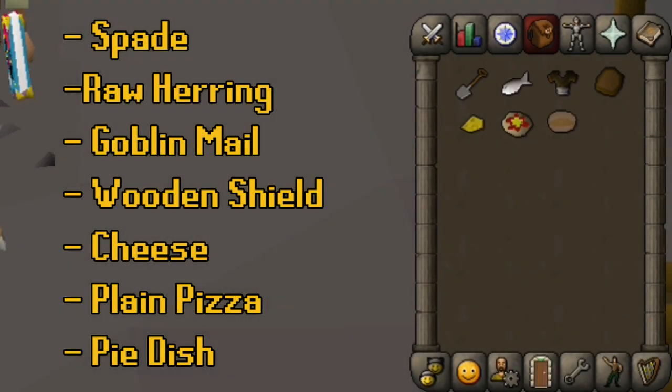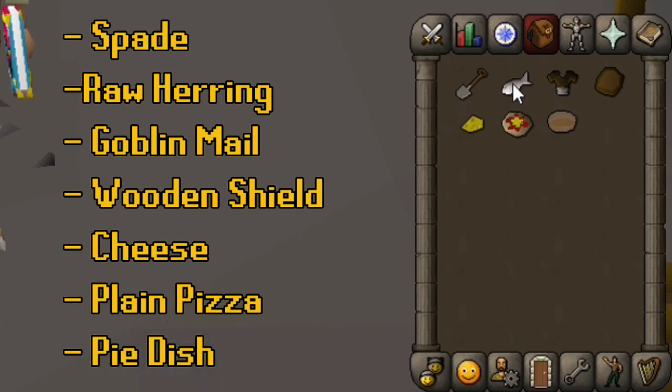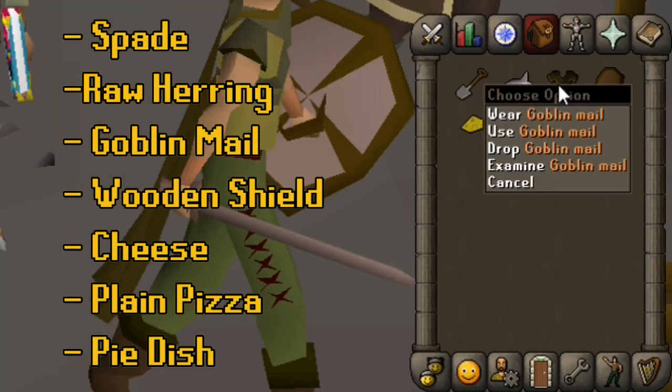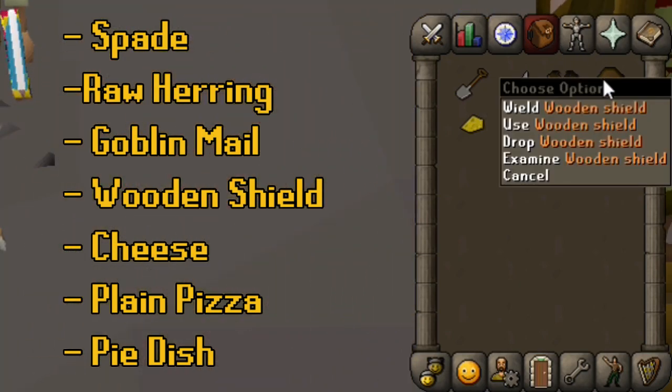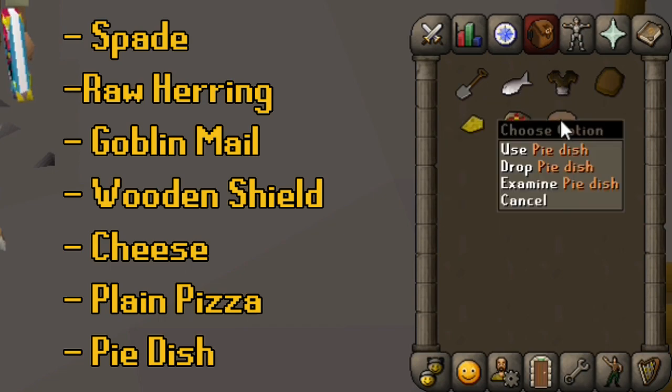In order to get the Ornate Armor, you're gonna need a couple of things. To make it quicker, you should have teleports to Falador and Varrock. And you're also gonna need a spade, a raw herring, goblin mail, a wooden shield, cheese, a plain pizza, and a pie dish. And also a couple of emotes.